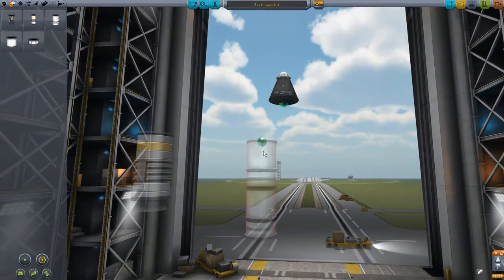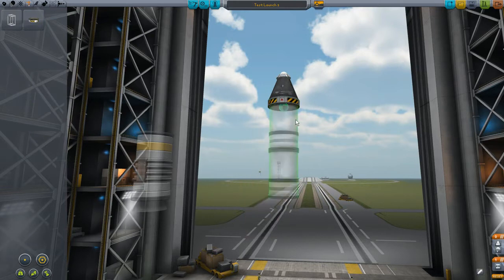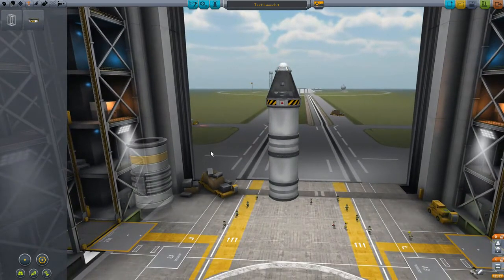Let's go ahead and get into our structural menu here. Let's get this decoupler going. Look at that - look how pretty that is. That's pretty awesome.